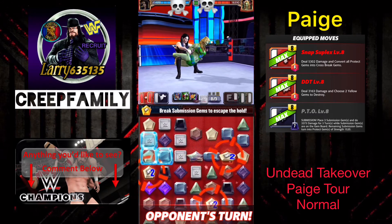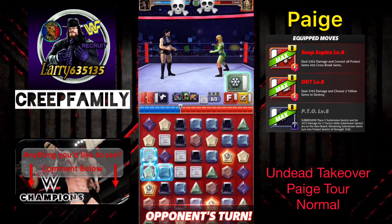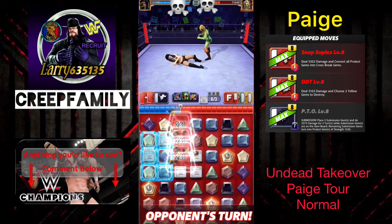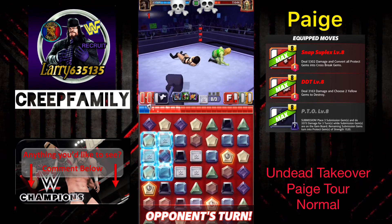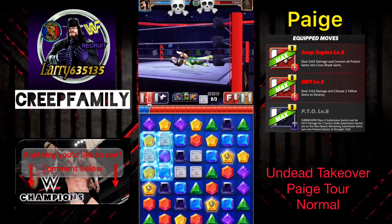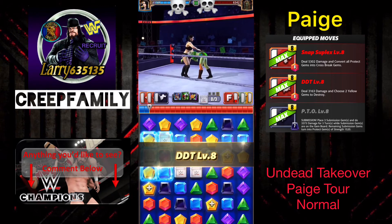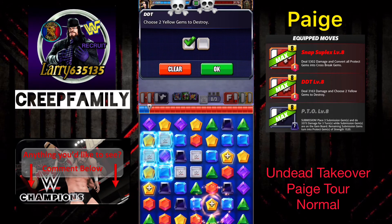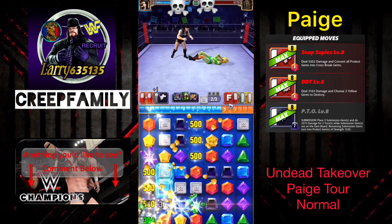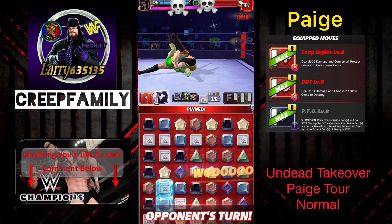So we may end up getting to destroy all three of those. It looks like blue actually. There we go — Suplex. Why does it only let me choose two? Either way, we got a nice cascade and we got the third one to break. I'm going to have to go check that out.